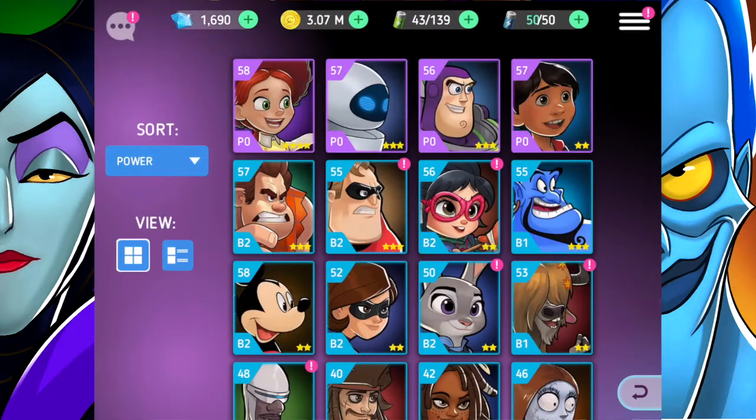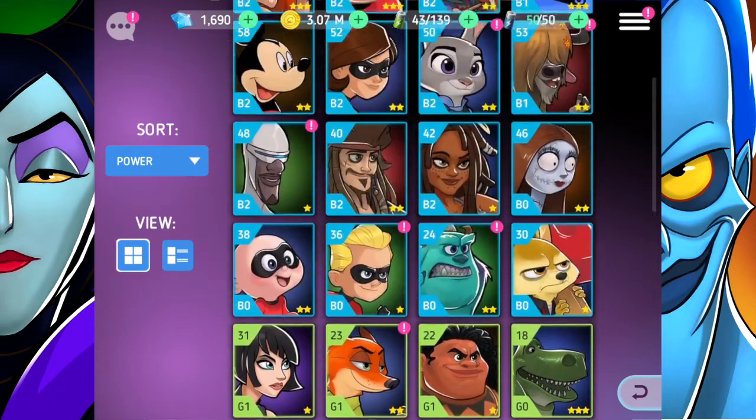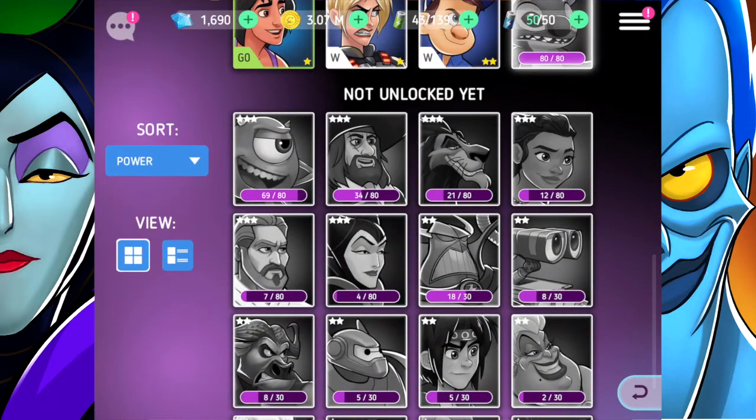It's only 20 gems so let's go for another reset. There is the last Stitch chip we need! Let's go to heroes - oh my goodness, he's shaking and quivering at the bottom, he's super excited. Now the great thing about having Stitch is he's already a three-star hero. A lot of heroes don't turn out to be three stars when you first get them.